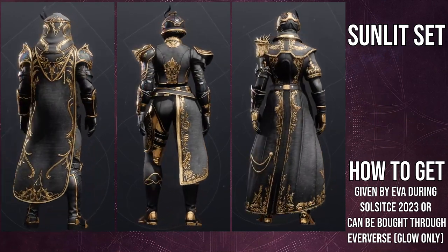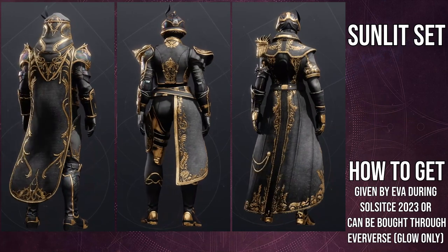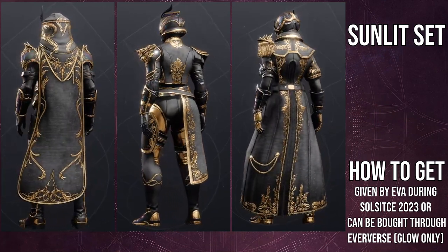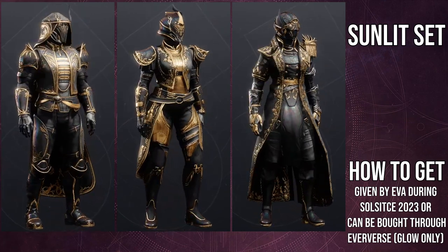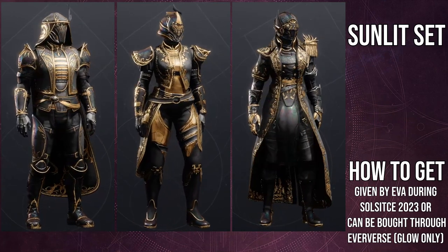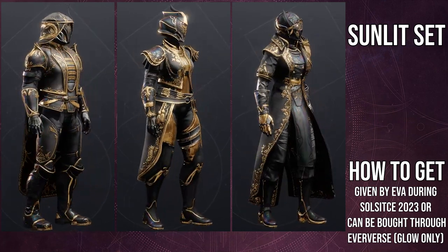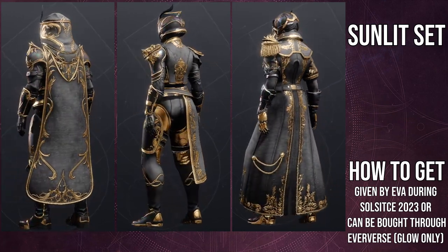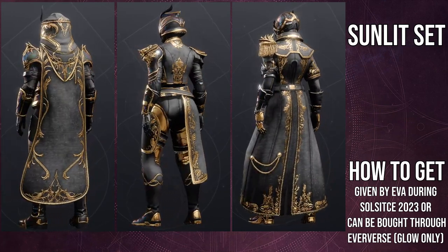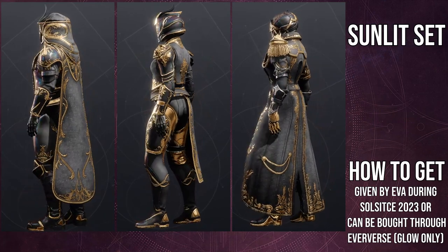First and foremost, Hunters are the only class that got symmetrical arms in this armor set, which I think is wild. Hunters, Titans, and Warlocks — you guys got some asymmetrical arms. Not saying they're bad, I actually think they're cool. It's just weird that Hunters got symmetrical arms while Titans and Warlocks didn't. That aside, I think all of these pieces are really cool. My big gripe is how certain pieces take shaders — specifically the chest piece for Hunters and Titans.